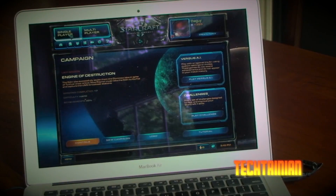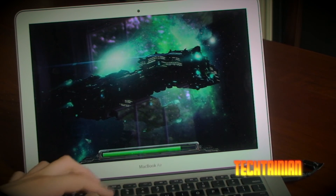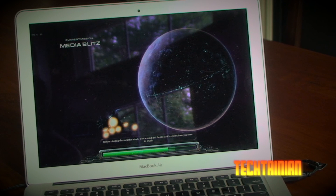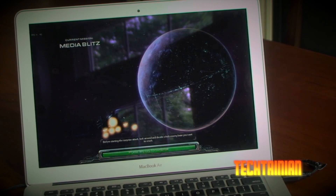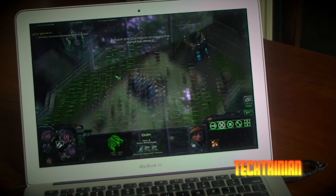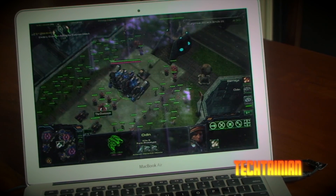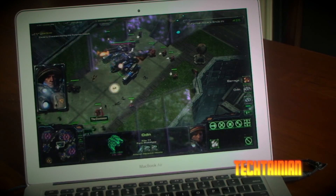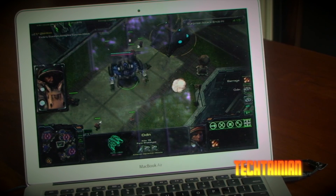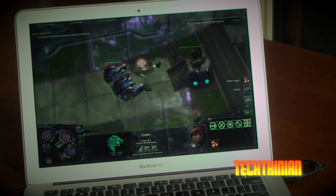We'll go to the single player and play the Engine of Destruction mission. I'll throw up the FPS counter — you can see it in the corner now. Load times are pretty good; it does have the very fast SSD so it can access information very fast. You can see the FPS is down near around 43, 41. Now I'm going to start attacking. We're still up at around 50 frames per second, which is pretty good on low graphics.